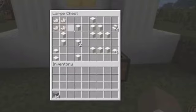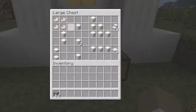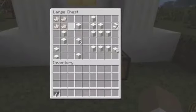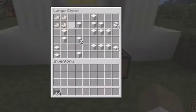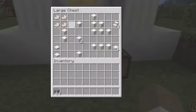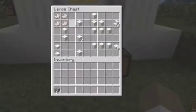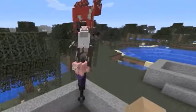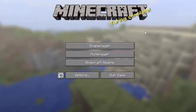When you mine nether quartz you get nether quartz shards. Nether quartz shards can be made into quartz blocks. Six quartz blocks in the form of stairs give you four quartz stairs. Two quartz blocks on top of each other give you a quartz pillar. Three quartz blocks across the crafting table makes a quartz slab, and two quartz slabs on top of each other give you chiseled quartz. Mobs are now stackable.